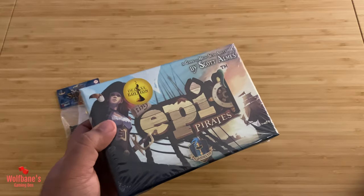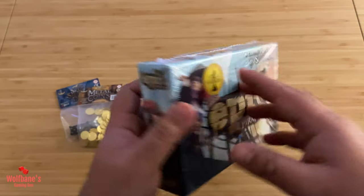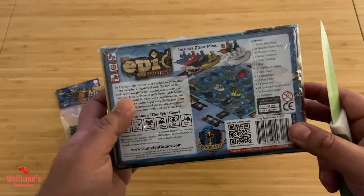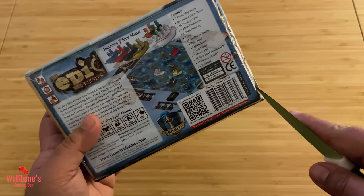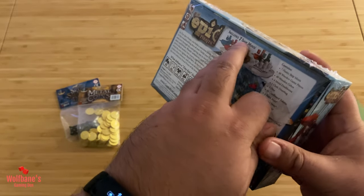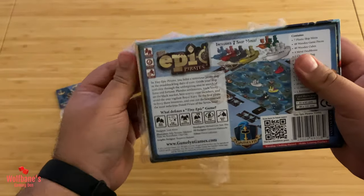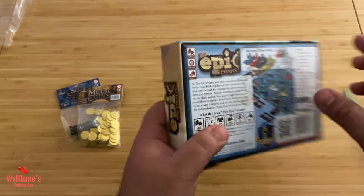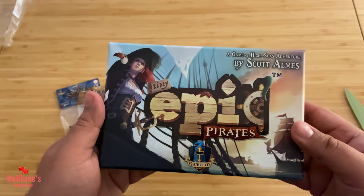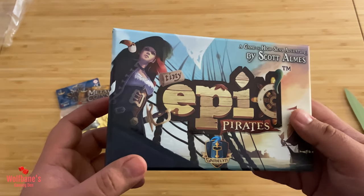Let's see how epic and piratey this particular game is. Obviously we have the sticker that confirms this is the Deluxe version, and then on the back you have quick images of the box and whatnot. We'll take the shrink off and that's going to give us a good view of what's on the back. The size of the box is going to be very familiar for anybody who's seen any of the other games in this Tiny Epic series.